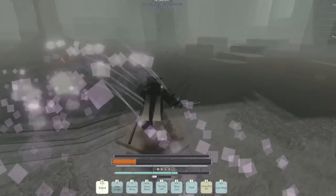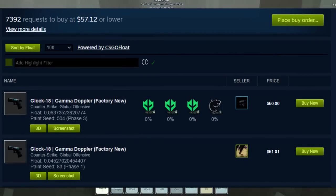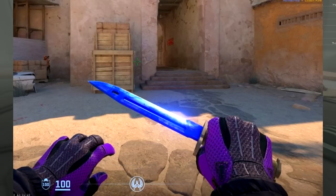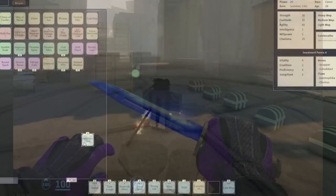The elephant in the room, of course — Gamma Dopplers and Doppler knives in general are all getting a pretty decent buff here as well. They look absolutely fantastic in-game. People have specifically been pointing out the Sapphire and Ruby variants, which do look very nice.